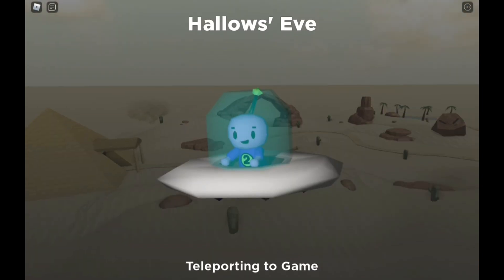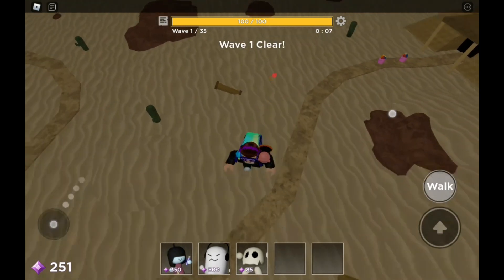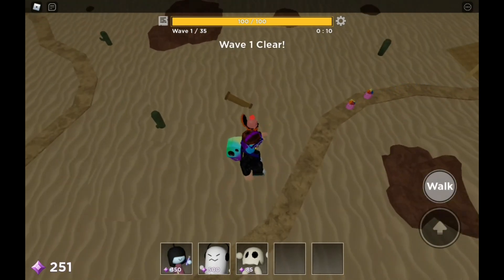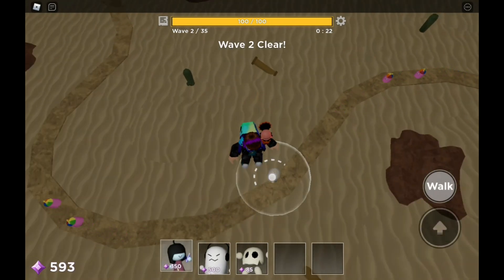Okay, so play. Skip wave and continue skipping until you have enough mana to put down a Might Take.